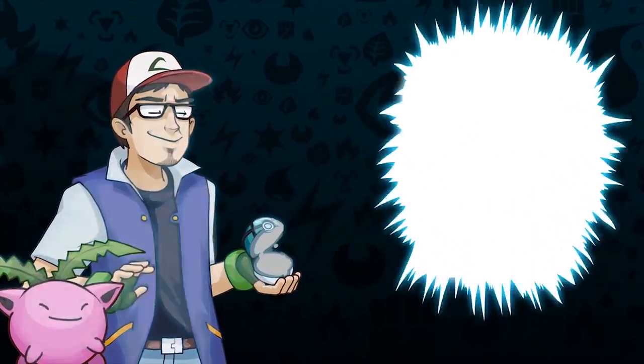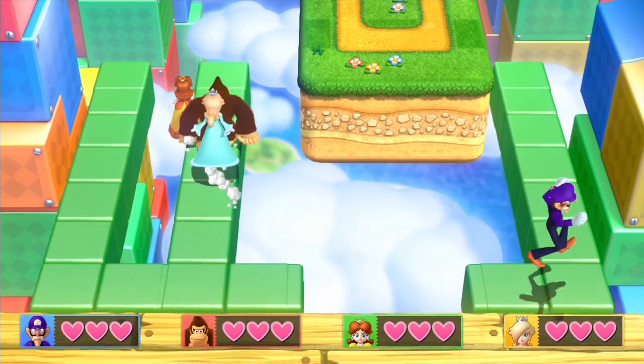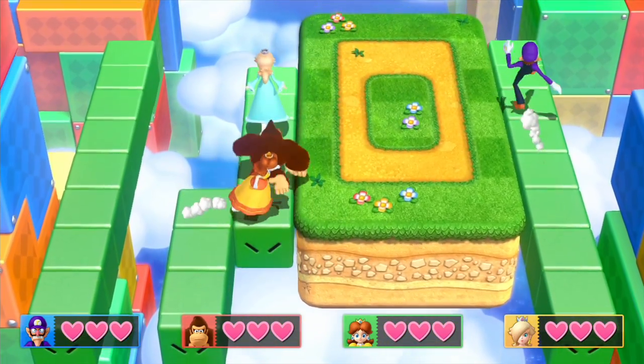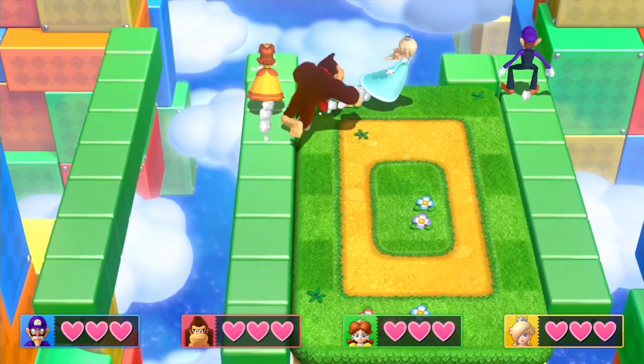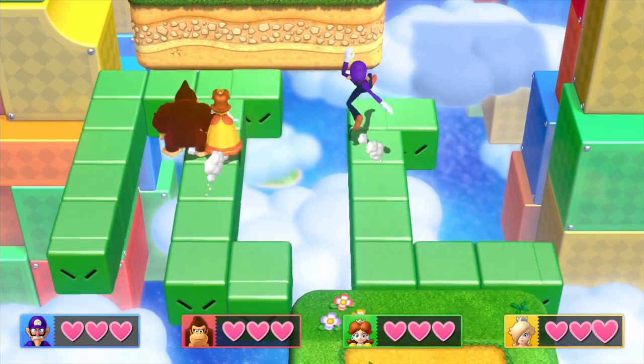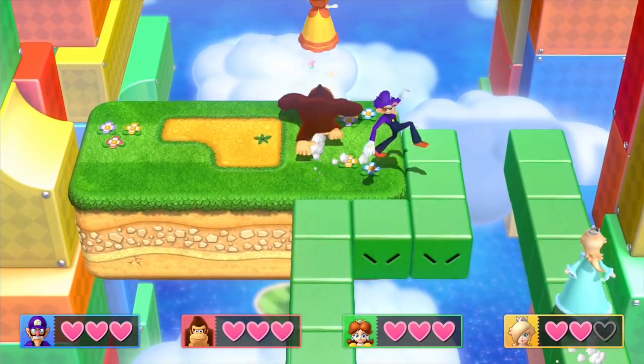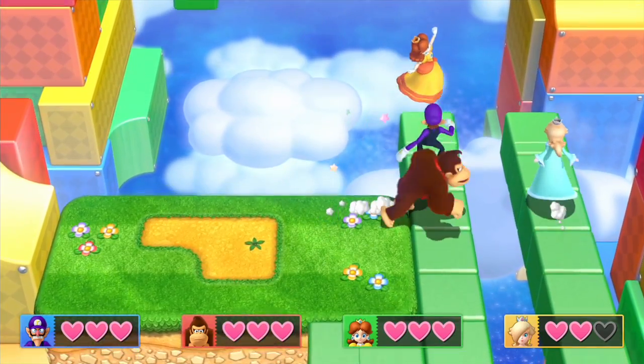Number 7: Snake Block Party. The beloved Snake Block, introduced in Super Mario World, has always been a favorite of mine in Mario's platformer stages. You never quite know where the thing is going, but you have to constantly adjust to the changing platform. Now add four people into the mix and multiple Snake Blocks, and that's a block party.